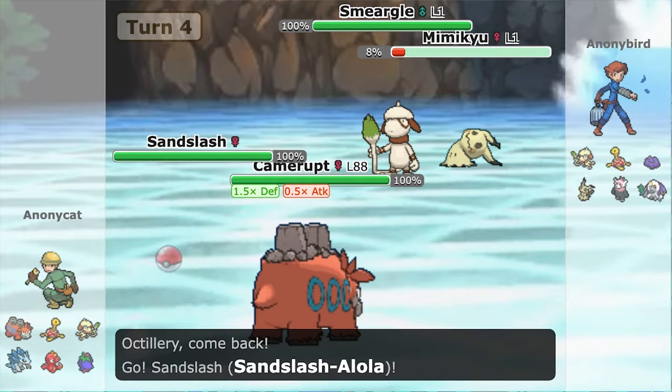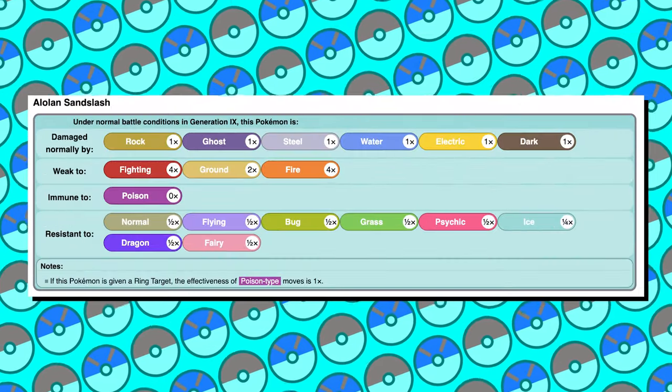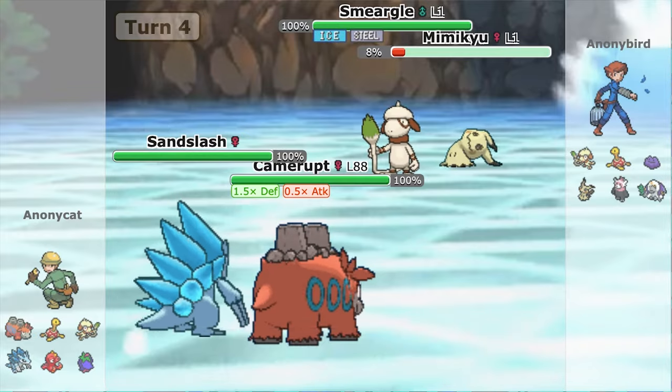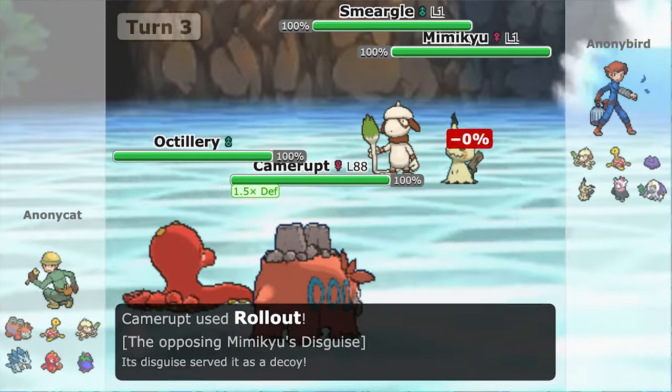That'll bring in our next friend Alolan Sandslash. It's an Ice/Steel type, making it four times weak to fire — ideal since we're using a Fire type move for this setup. The level one Smeargle uses Reflect Type to make itself Ice/Steel as well, so it's going to be taking astronomical damage from Sacred Fire whether we do all the setup or not, but let's keep it going.